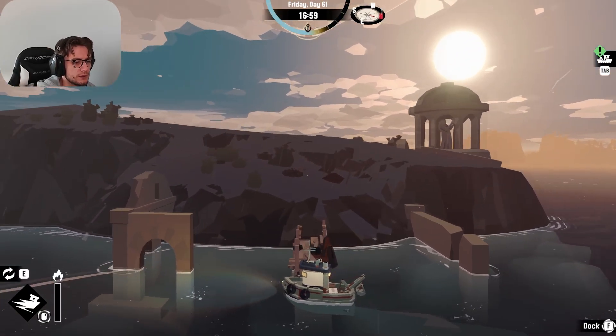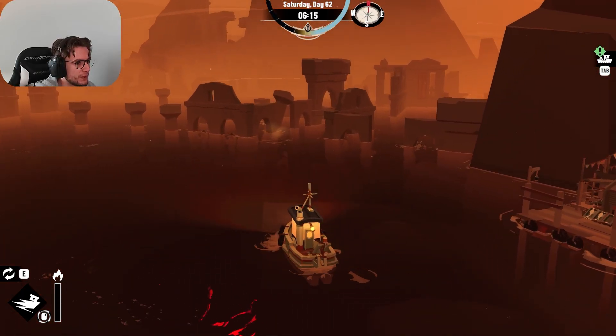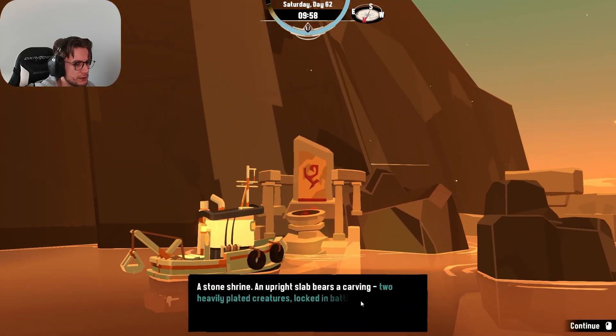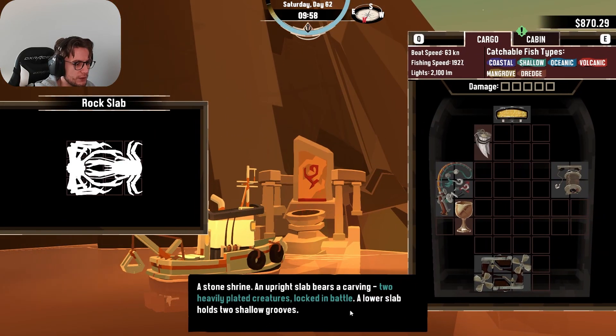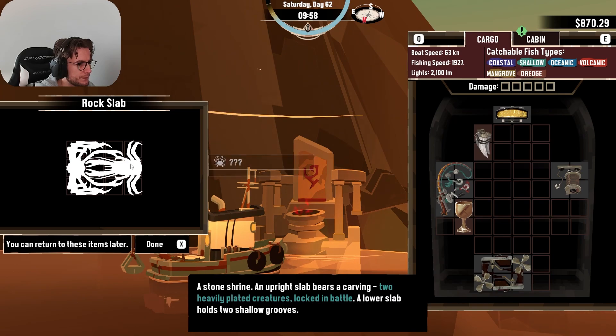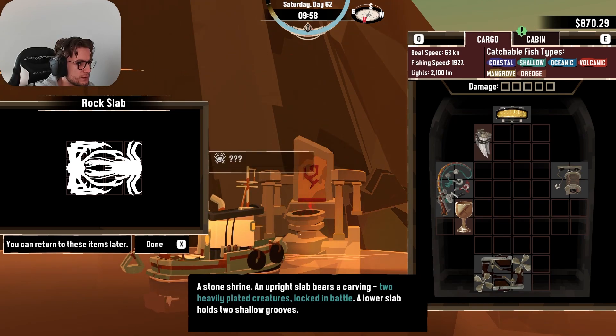So we got some notes. This island is like red all the time. A stone shrine - an upright slab here has a carving. Two heavily plated creatures locked in battle. A lower slab holds shallow grooves. So two crabs - one looking like this and another like that.